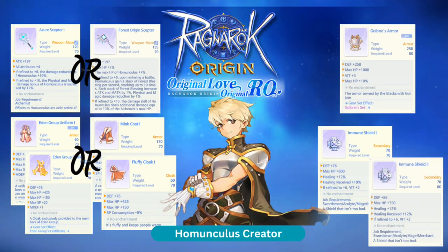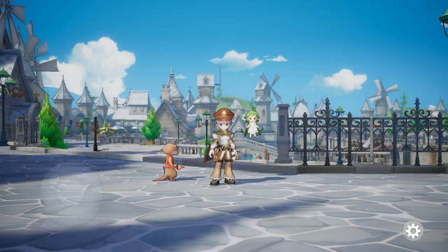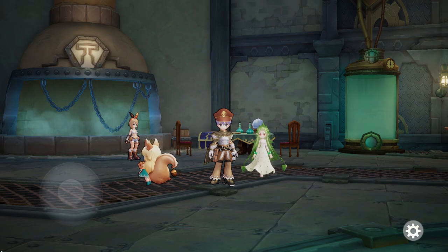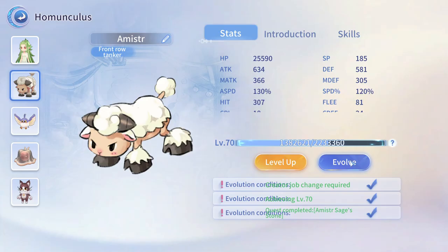Next is the Homunculus Creator. Now that you reach base level 70, your Homunculus can now evolve, which increases their stats and skill damage.